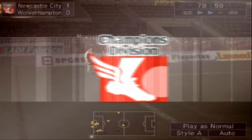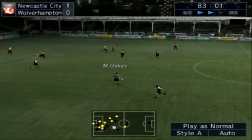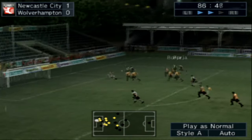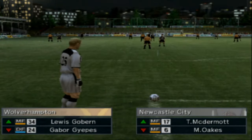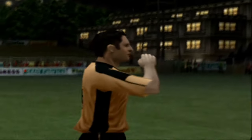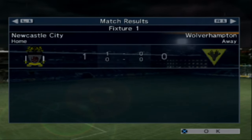McGibbon gets it in, Gray to Small — that's away. Borgia has a chance. Haynes has come on after picking up an injury earlier. We must be playing 4-3-3 at the moment. McDermott comes on for Oaks. Full time — what a performance in that first one! Newcastle City won and Wolverhampton nil — very, very good. A terrific goal from McGibbon.